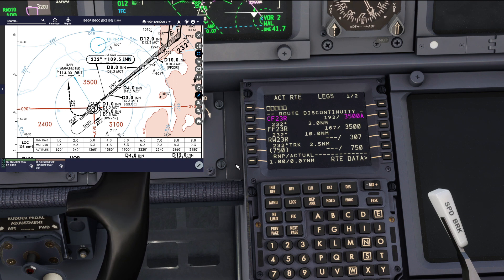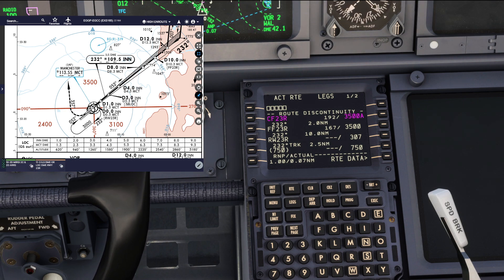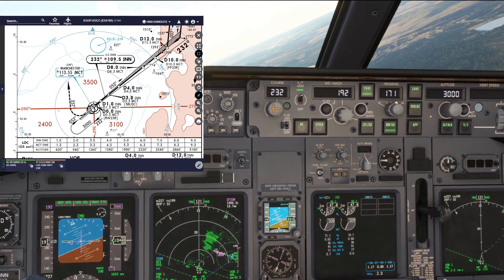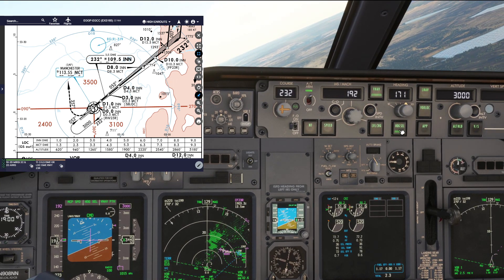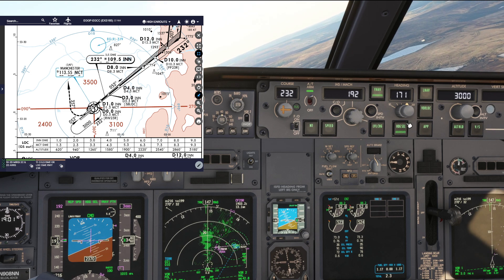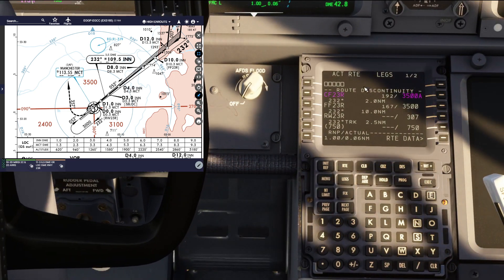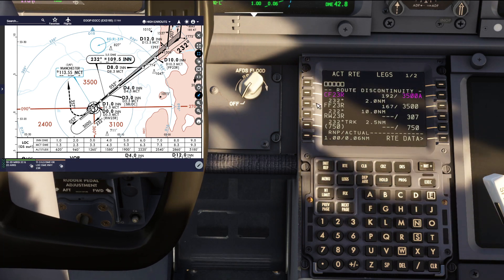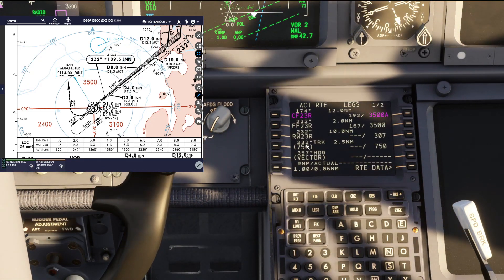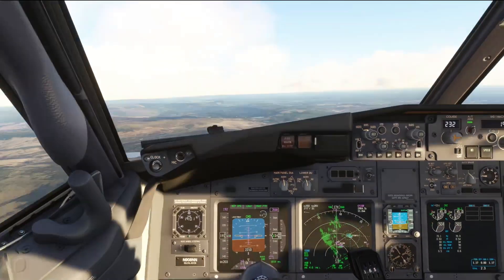All we're going to do is press the TOGA button, go through that initial actions drill, and then as we get above 400-500 feet on the PFD — as shown on the charts — we're going to select LNAV instead of heading select. We could select heading select and fly the runway heading, then set our heading to 357 degrees. But comparing the charts against the FMS, it's got that nav data in, so LNAV will work for us in this instance and will reduce our workload.